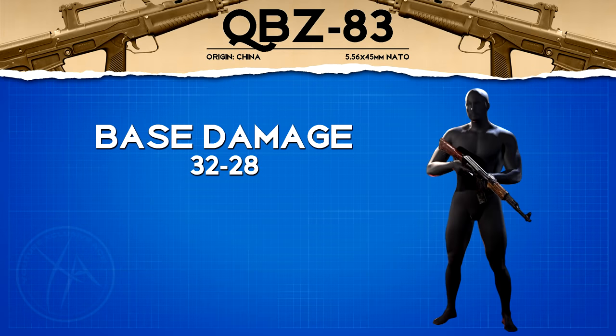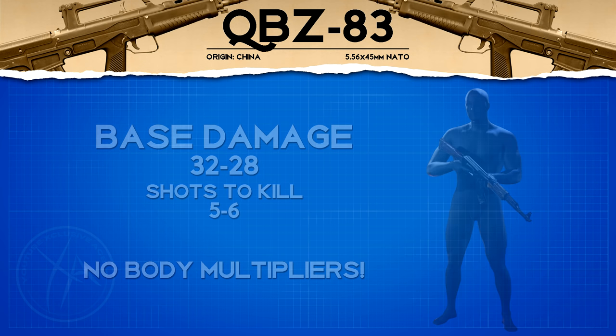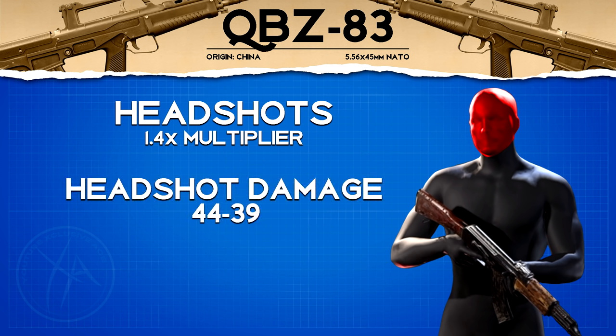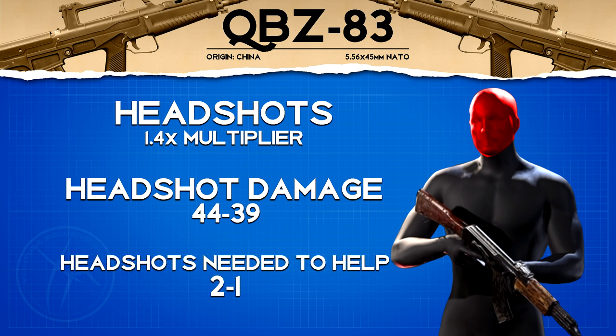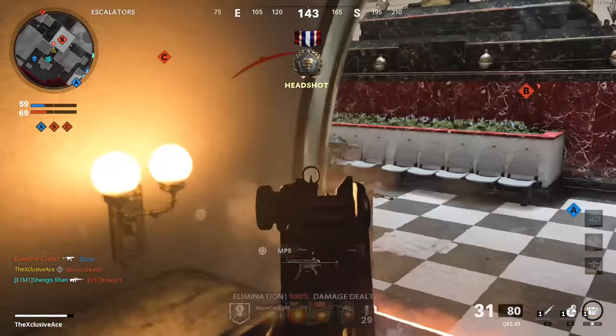With this one we get a damage profile of 32/28, which means just like most of the assault rifles it's going to be a five to six shot kill. Just like all the other assault rifles there are no body multipliers that change the damage for shooting different body parts. We do however get a headshot multiplier of 1.4, which takes our headshot damage profile to 44/39. In the maximum damage range it's going to take two headshots mixed in with two body shots to get a four shot kill, whereas at longer ranges you just need one headshot mixed in with body shots to reduce the number of shots to kill.